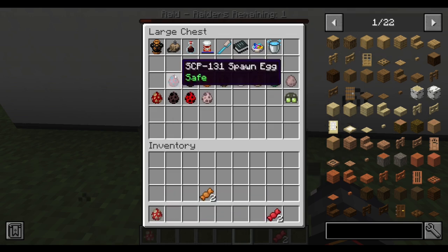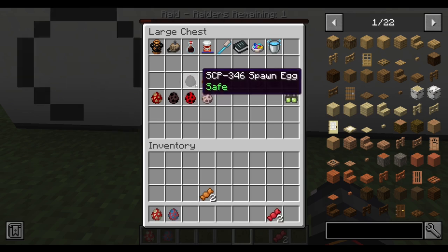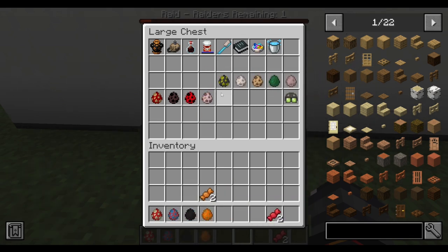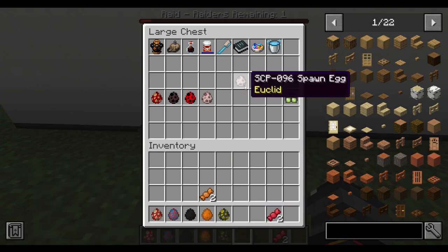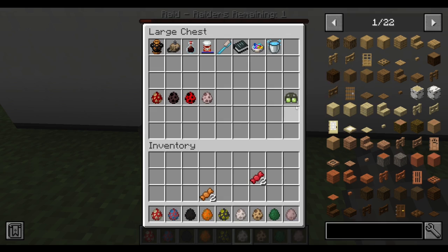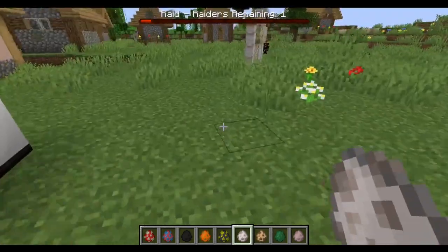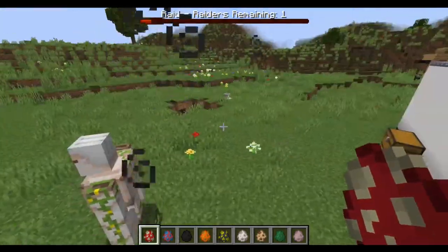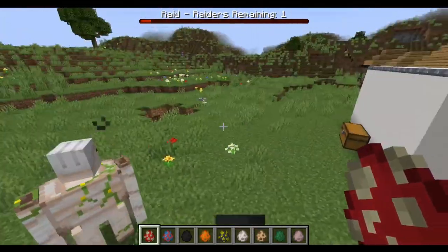Next we have SCP-111, SCP-131, 346, 999 - everyone's favorite - 049, 096, 173, 811, and 966, which we're gonna need these for. The raid's already almost finished and I haven't done anything. That's funny.